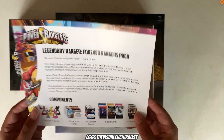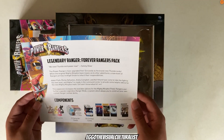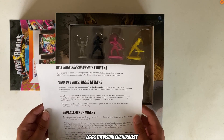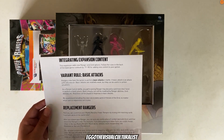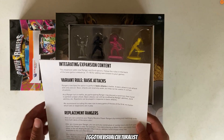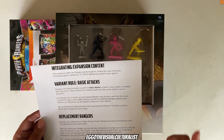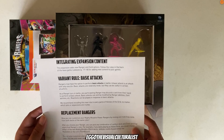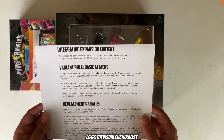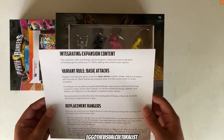We get five new figures, five character cards — all the same if you already have the Kickstarter box — 50 combat cards, six Zord cards, two Megazord cards, and rules for integrating expansion content. New variant rule — Basic Attacks: Rangers now have the option to perform basic attacks in battle. A basic attack is an attack with only one die. Basic attacks are relatively weak but useful in certain situations. We recommend including this new rule in every game of Heroes of the Grid.